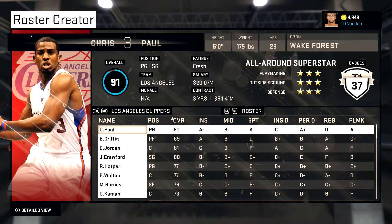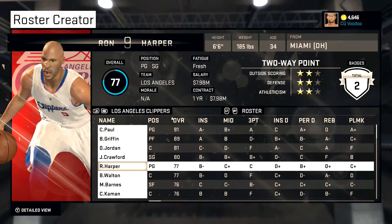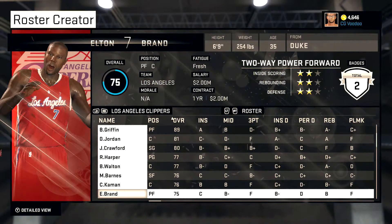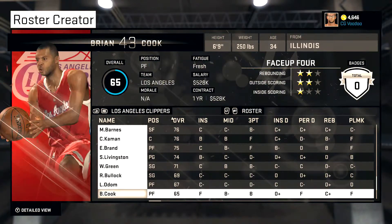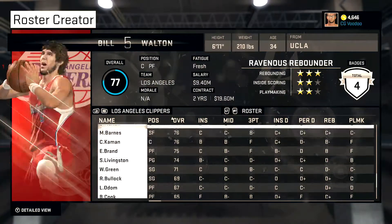Clippers — this is one of the teams that had zero historic players, so this one was hard to put together. It's mostly just the current team. I added Ron Harper, put Bill Walton on there — I think the Clippers needed him most. Also brought back Chris Kaman, Elton Brand, Sean Livingston, and Lamar Odom. He's one of the bottom guys — we'll see if he actually gets some minutes.